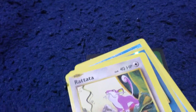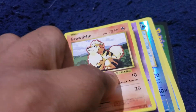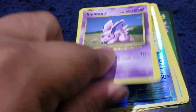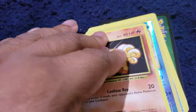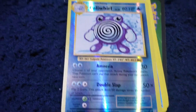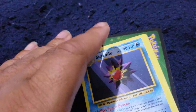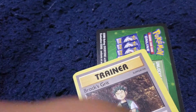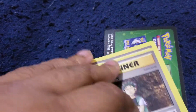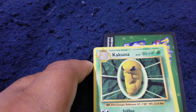For the last pack we have Electabuzz. Regular Rattata. Clefairy. Nidoran. Vulpix. Hollywood — pick Hollywood. Starmie. Brock's Grit. Sabrina's Spirit Link. And a Kakuna.